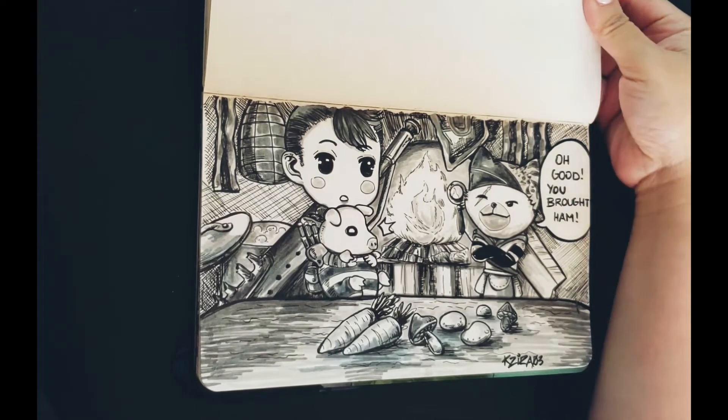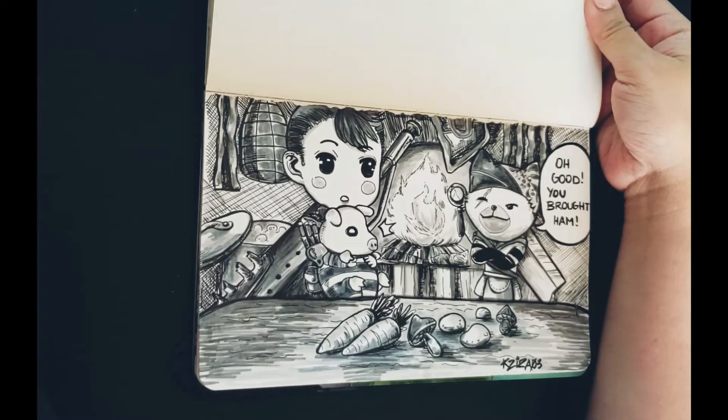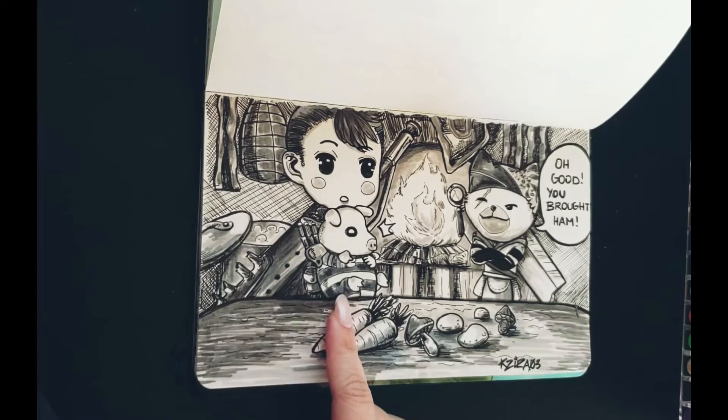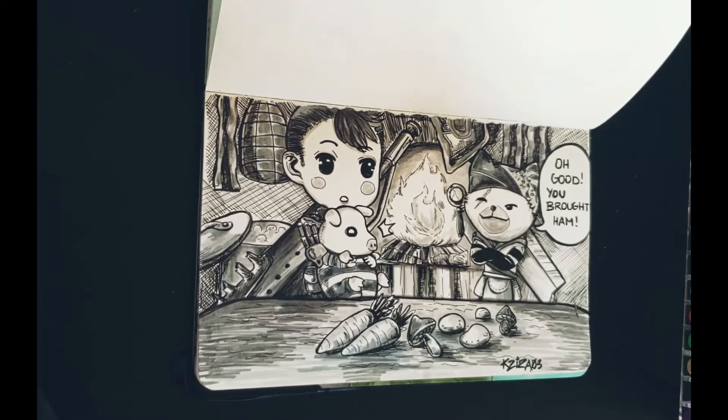So this next one is another chibi-style drawing from Monster Hunter World. The story for this is about Pugi — he's a pig in Monster Hunter World. He roams around and if you don't pet him a lot, he will run away from you, but if you pet him a lot he will eventually love you. The first time I took Pugi into the canteen area, he actually ran away because he thought he was going to get cooked. I found that so funny that it inspired me to draw this chibi-style drawing.